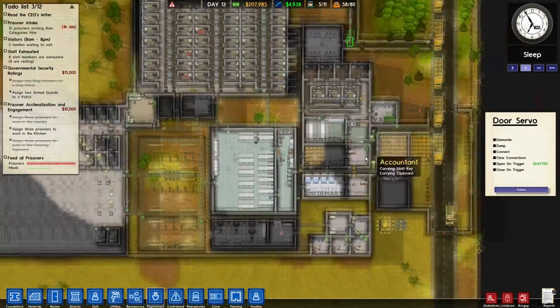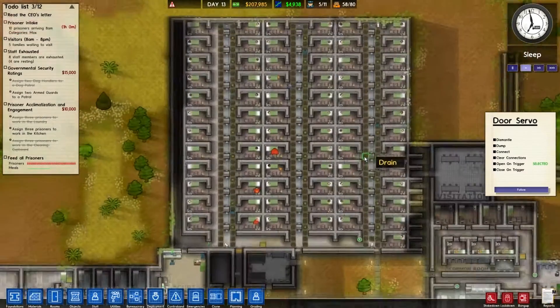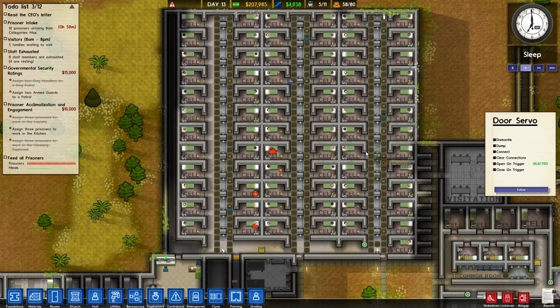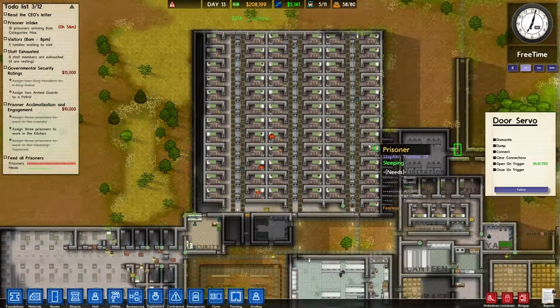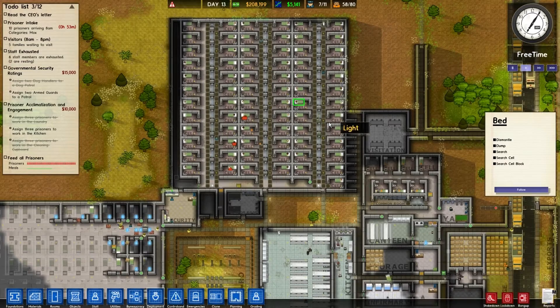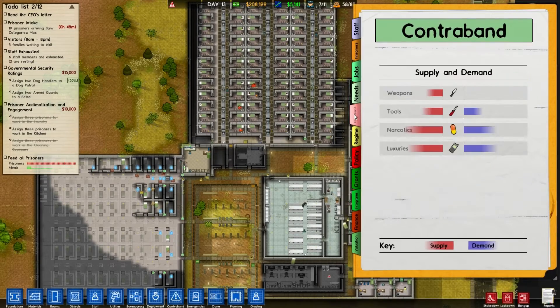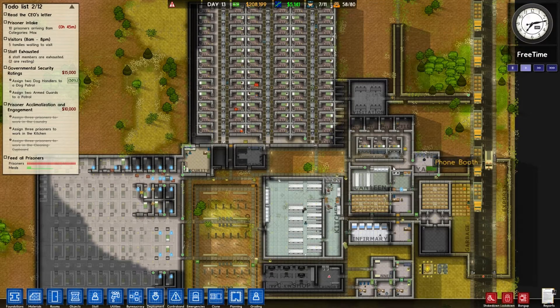Right, what else do I need to do? Oh, we've got another ten prisoners arriving — that's cool, plenty of space. Ten prisoners arriving in an hour. What I would like to do is a cell block search — that would be pretty useful. As soon as these guys get in I'm going to do a cell block search, because there's probably tons of contraband kicking around, and it's high time we did that.